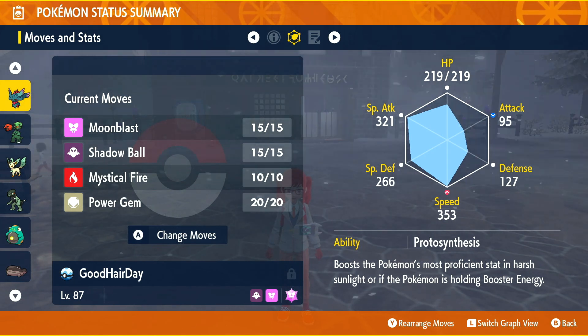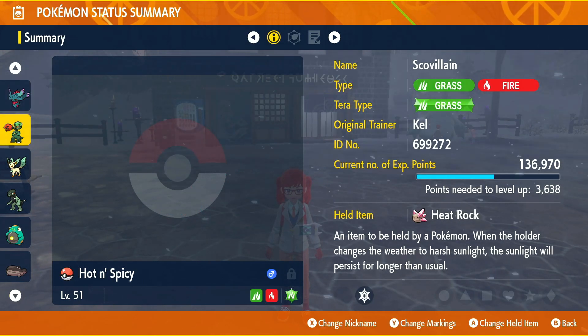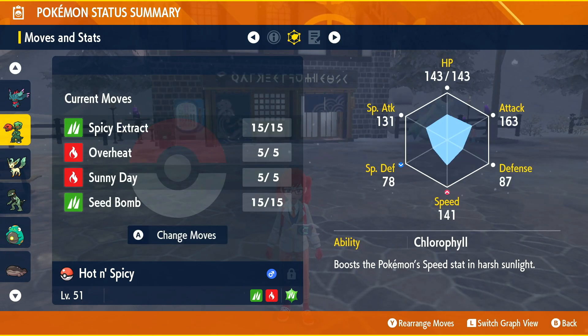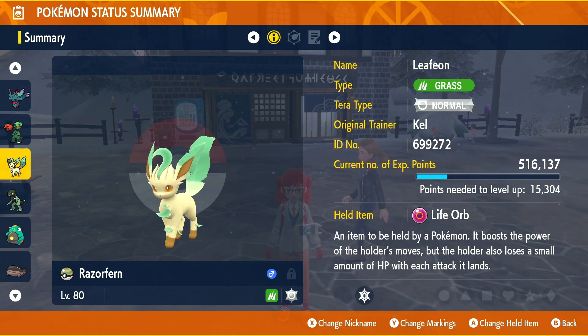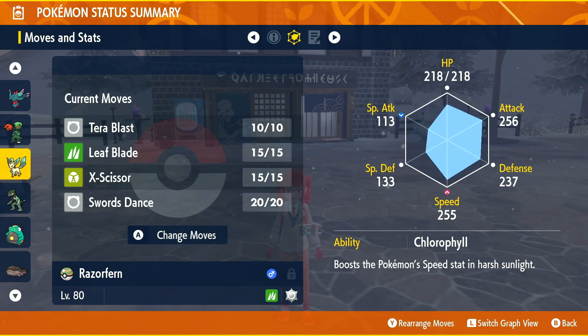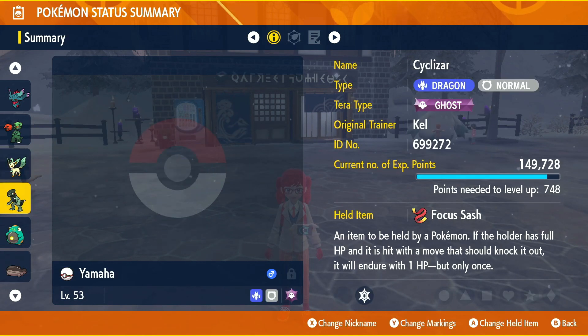We have Hot and Spicy with the Heat Rock — our little school villain — and he has Spicy Extract, Overheat, Sunny Day, and Seed Bomb. He's a mixed attacker but he's primarily here to get up the sun. We have Razor Fern with Chlorophyll to take advantage of that sun, with Life Orb, Tera Blast, Leaf Blade, and Swords Dance. It's Normal type so that'll be a Normal Tera Blast, but it can help us escape if we're weak to a certain typing.